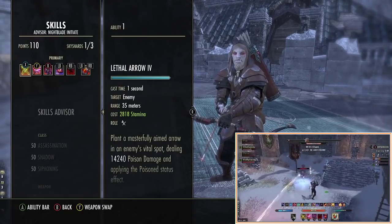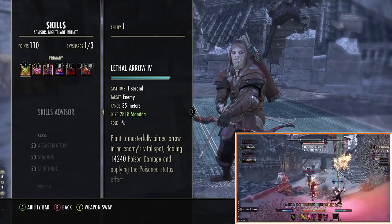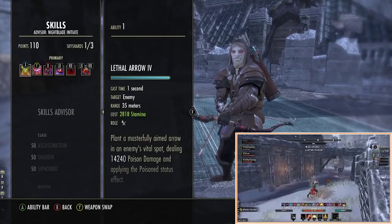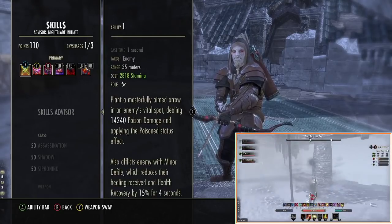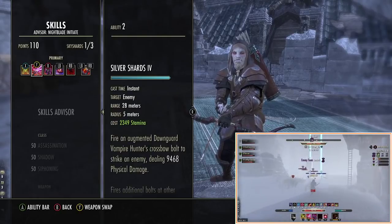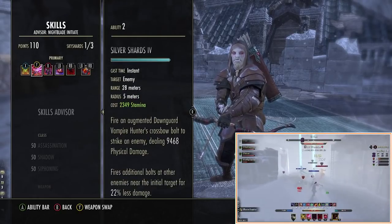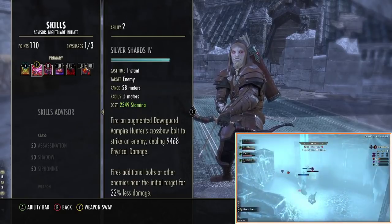Nine times out of ten you kill them regardless of which morph you have, and in the times that you don't you get Minor Defile, which really stops people healing up quickly. So you've got a good chance of landing Silver Shards. You want Lethal Arrow as your main spammable. Silver Shards is a really good skill to have — it hits harder than Poison Injection, so definitely get that skill.